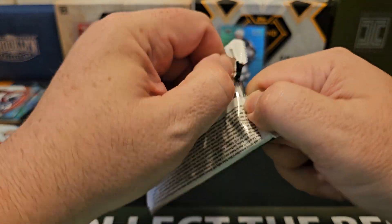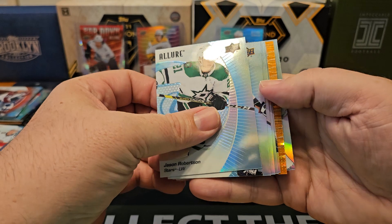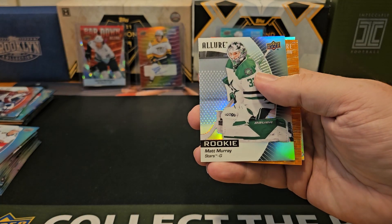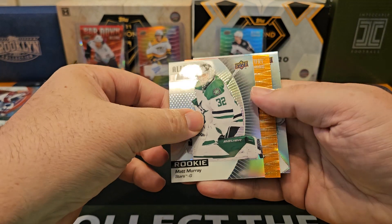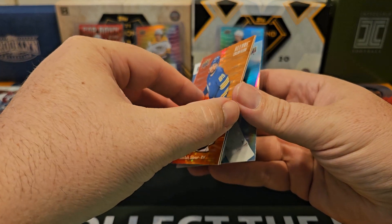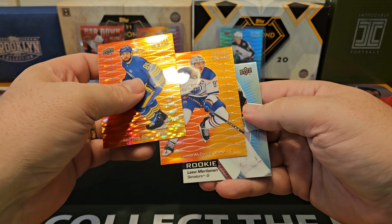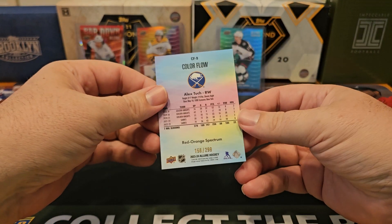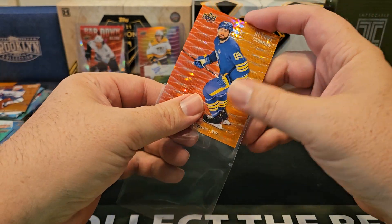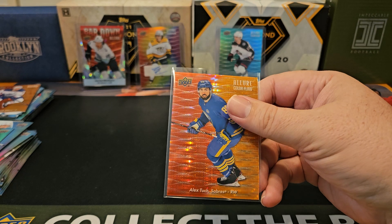Last pack — should have something numbered, hopefully. Otherwise we kind of got shorted on the numbered card, which would be very unhappy. But there we go. We got kind of a Color Flow spectrum. Just Dirk in. So who did we get? Alex Tuck — I think that will be numbered — the McDavid, red-orange, and Eetu Liuvainen. Tuck, it's numbered out of 299. It's called Red-Orange Spectrum. If you collect Panini products, you know this as Pulsar. Numbered 156 out of 299.